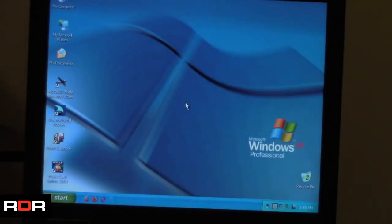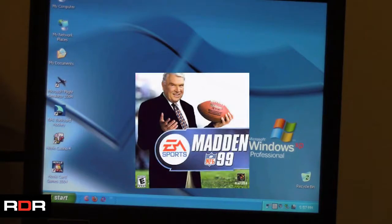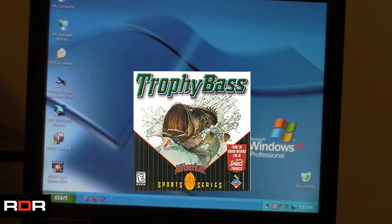Hi folks, welcome back to another episode of RDR. I have the ThinkPad X230 in front of me here, and today we're going to take a look at a couple of games I just picked up. I actually picked up a ton of software from the thrift store recently — it was one of those major finds, somebody obviously offloaded their entire collection and I grabbed a decent chunk of it. So one of the games I got was Madden 99 from EA Sports, and another one we're going to look at today is Trophy Bass by Sierra Sports.